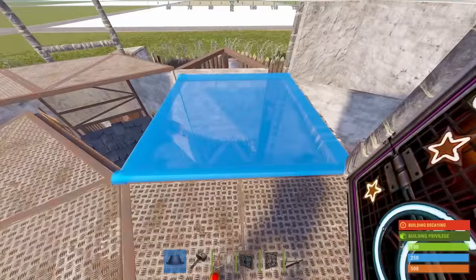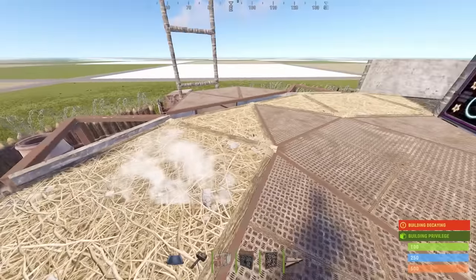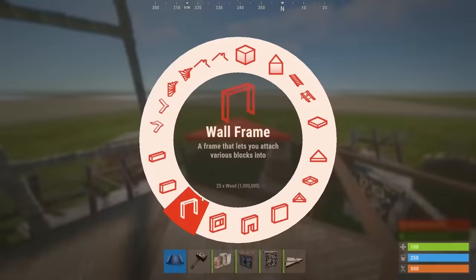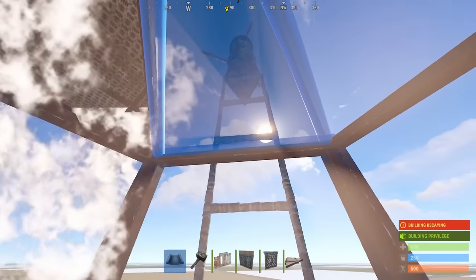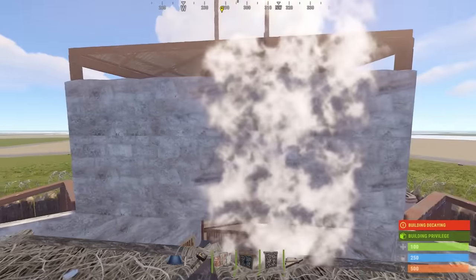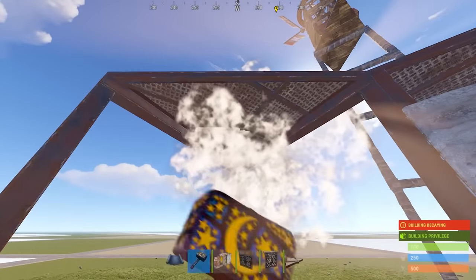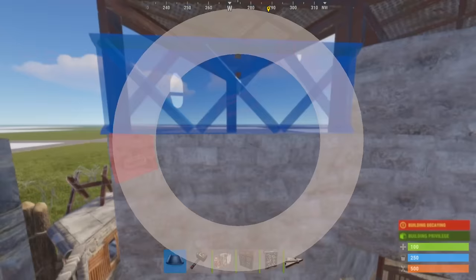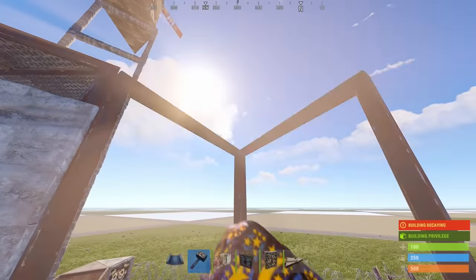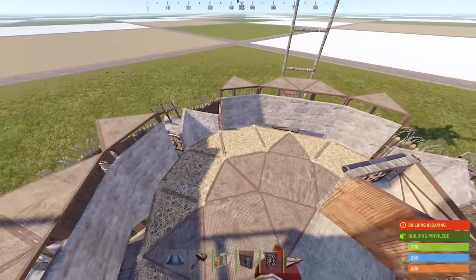Next, go up to the third floor of the base and build twig floors all around to help you complete the shell. First, we'll finish off the central part. Put metal frames all around the front, seal in the top with triangle floors, and put a half wall and a low wall behind. And this section is basically the same — just put metal frames, a triangle floor, a half wall and a low wall again. Once completed, this section should look like this. You'll need to repeat it again on the other two sides.